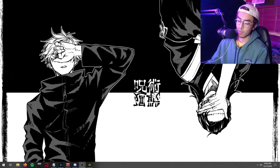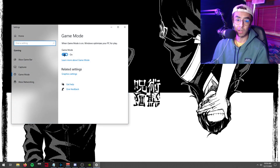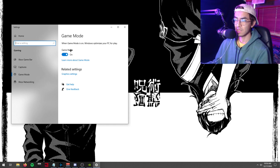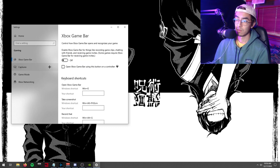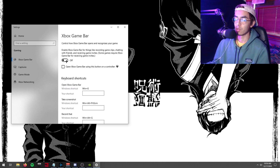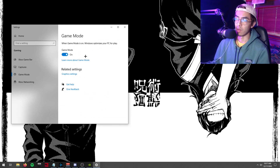Press the Windows key, search for Game Mode, and leave it turned on. On newer, updated versions of Windows, Game Mode actually helps gameplay by reducing background processes. However, turn off Game Bar — that Xbox-style overlay you don't want appearing in-game. Also disable Captures and everything else you can under this menu, besides Game Mode itself.